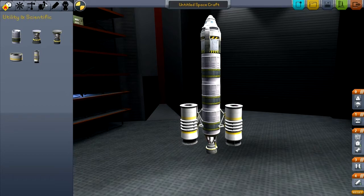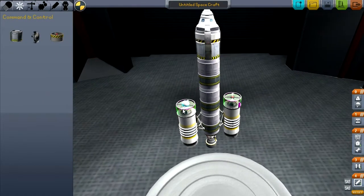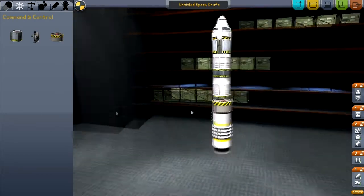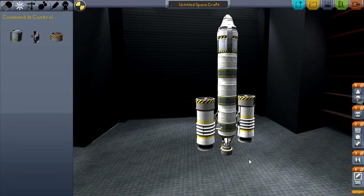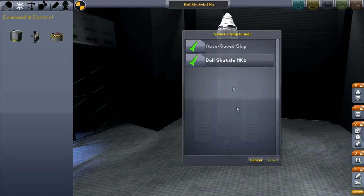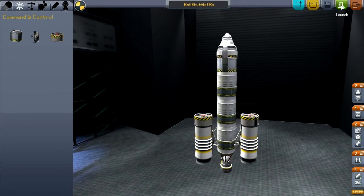I like to attach a couple of SAS modules on top, which should reduce spinning. So there we have a very basic two-stage rocket — the boosters will launch off the ground, then decouple, and the main body will continue to burn. We're going to rename the craft something silly. We'll call it the Ball Shuttle Mark One. You can click the save button to save it and load it later. Click the green button when done and you're transported to the launch pad.